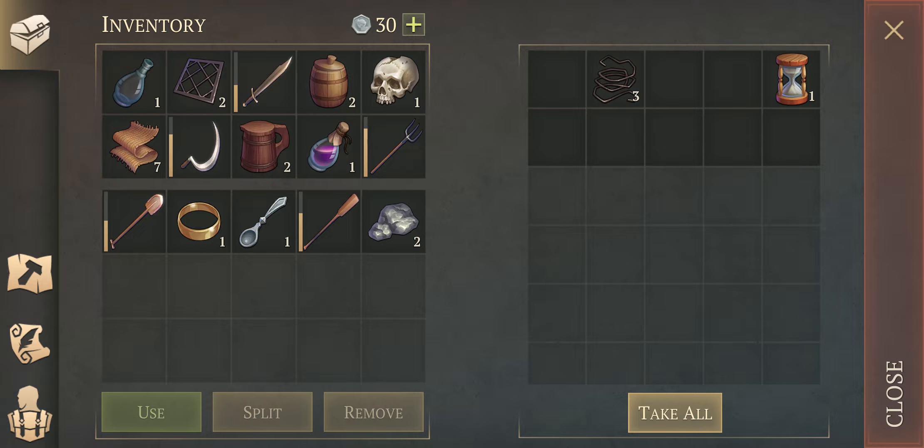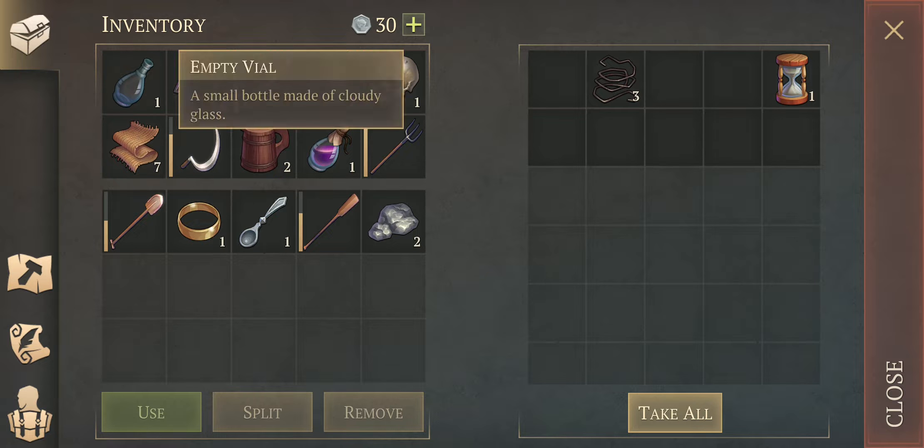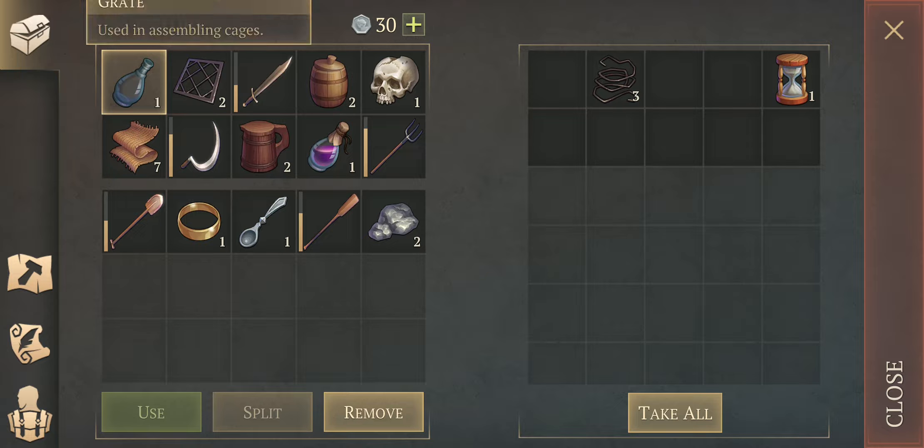We've got the sickle now, okay, here we go. So this is where we start making decisions. Let's just eat the leek. We've got a couple of hourglasses - I don't think I need too much of that right now. The wire I've got. I don't know if I need the empty vial, or the grate, or even these things. Let's just leave that for now. Let me know in the comments what is good and what I should be taking as soon as I see it on site.